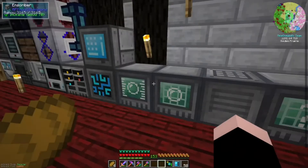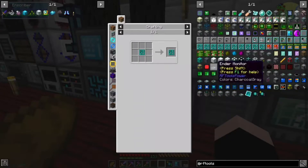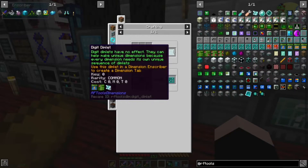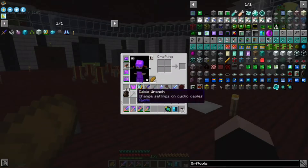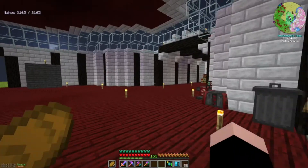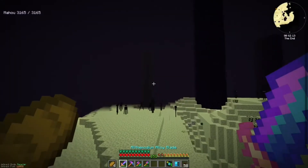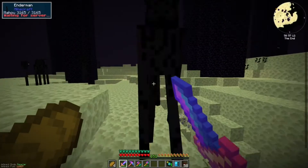I found out why this thing isn't making - because we actually had to get dimlets. For some reason I can't get one of them. I'm actually confused. Does my sword have looting on it? No. Actually, real quick - I'm gonna go to the end and get looting on my sword. Enderman, come here. I need to kill these things - I think they drop stuff. I'm just gonna shred them.